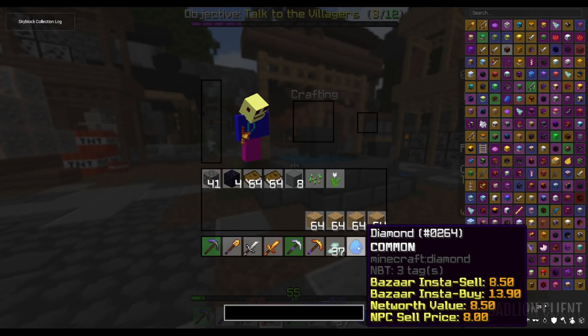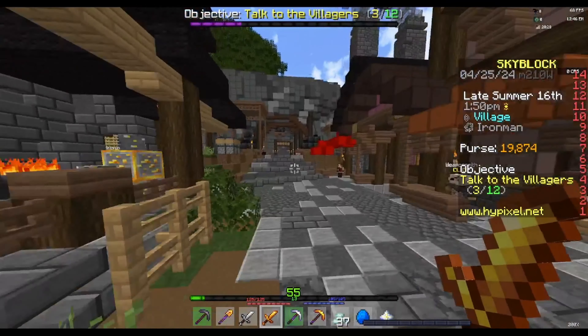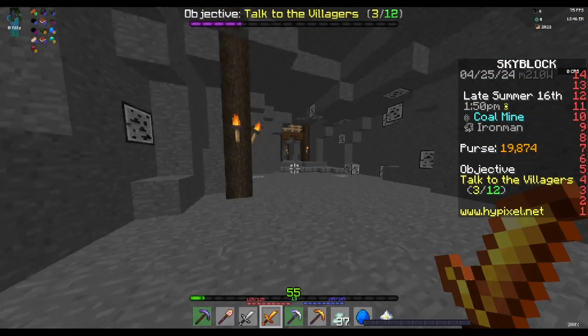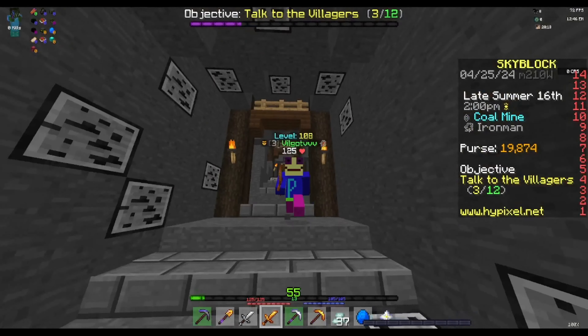I got one diamond and I wanna make an enchanting table, but I need two, so I gotta go all the way back to get just one diamond. Normally I would just go to the bazaar, so yeah, that's quite annoying.